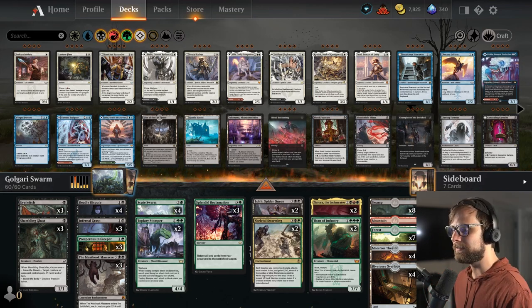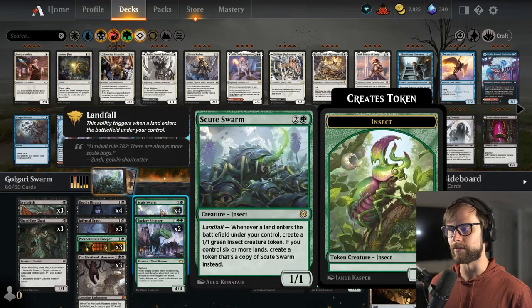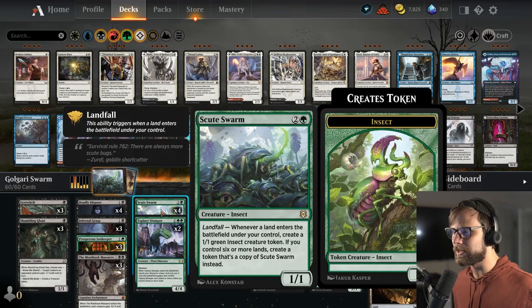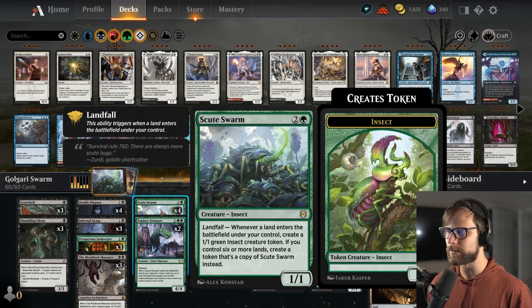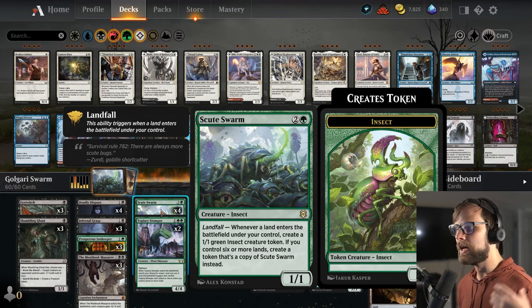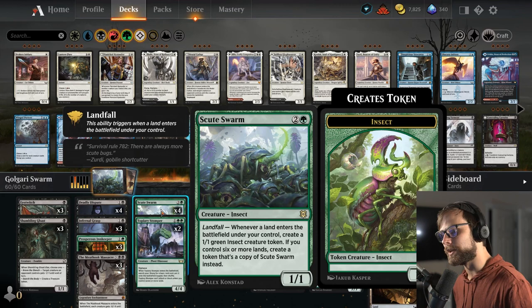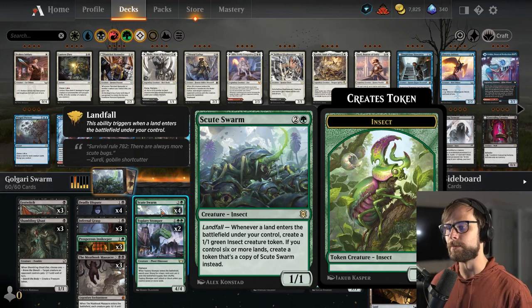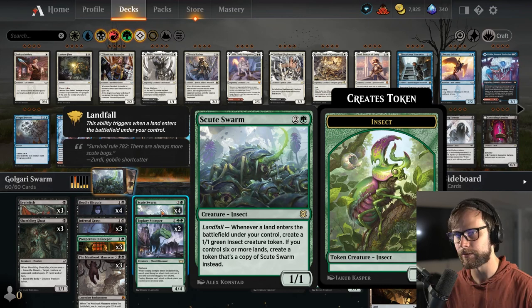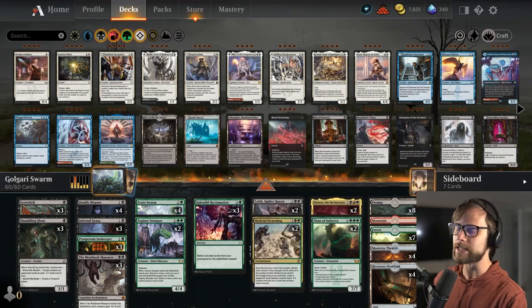This one is awesome. We're kind of reminiscing today because we're going back to the Scoot Swarm days. We haven't really played a dedicated Scoot Swarm deck in quite a while, but this certainly fits the bill. If you don't know, Scoot Swarm — anytime a land enters the battlefield, you get a 1/1 insect. If you have six or more lands, you actually get a copy of Scoot Swarm, so we're getting exponential growth throughout the course of the game if we can stick it on the field.